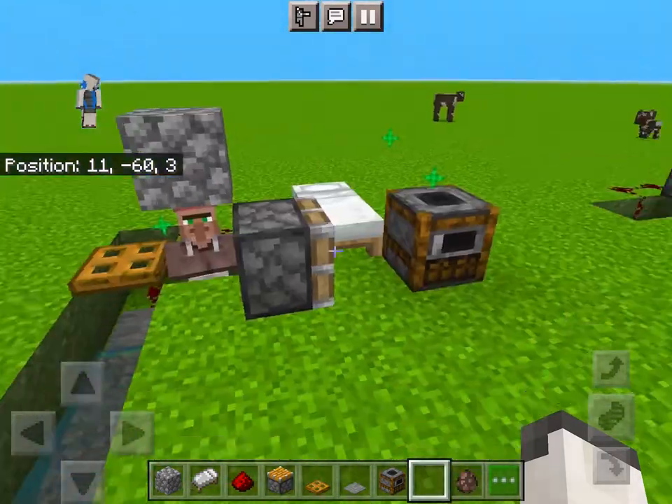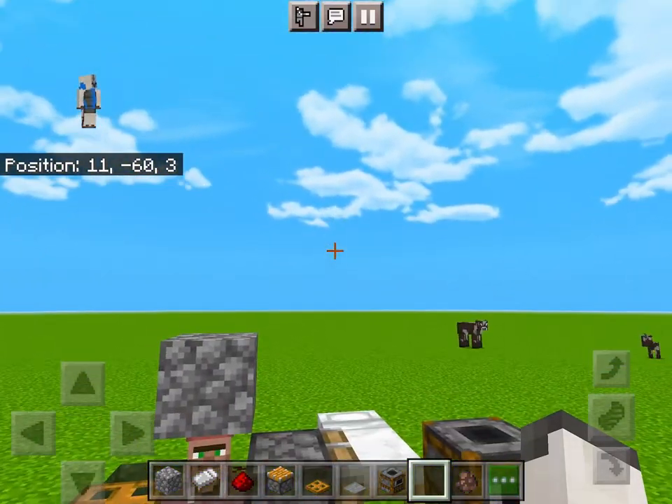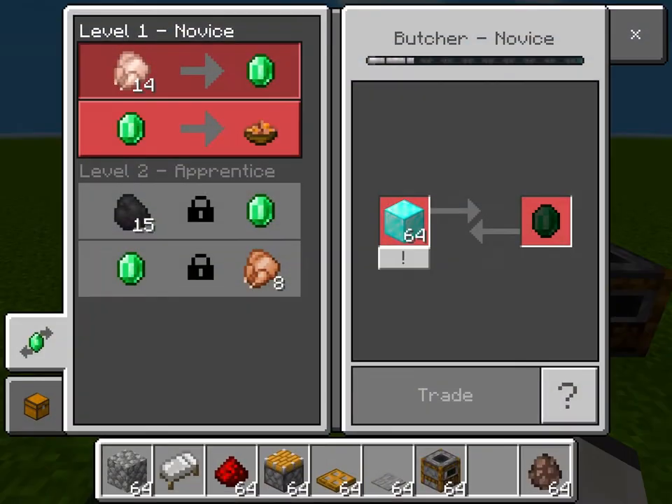Now your valuables are safe unless someone kills your villager. To get them back from the villager, just open the trade menu, and there they are.